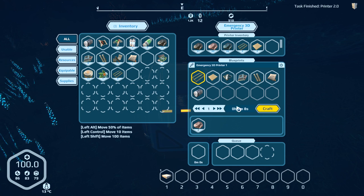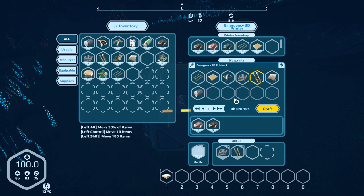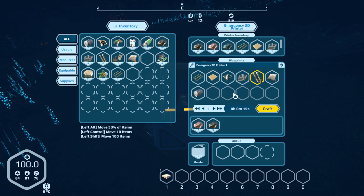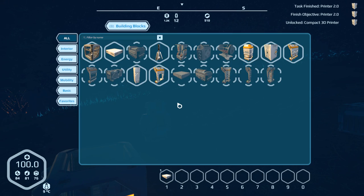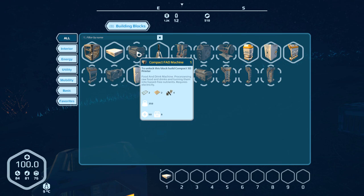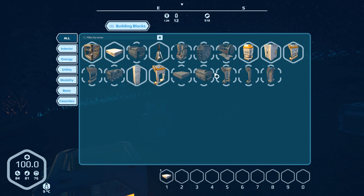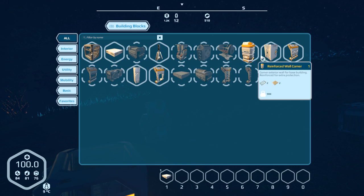Alright, that task is done. I guess it wants me to make them — let's wait this out and see what happens. I'm not going to lie, this 3D printer is a pretty cool device. If this actually existed in the real world, this thing would kind of be the jam — making complex parts. We've got the printer 2.0. Now that we have the stuff for it, we've got a compact container and a FAD machine. To unlock this block, build a compact 3D printer. I have an emergency 3D printer. Compact medbay, a switchboard, a biogenerator — ah, there it is!